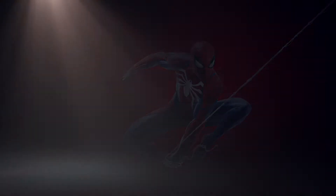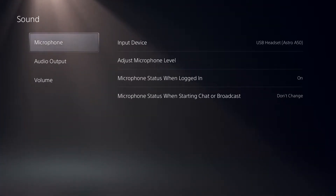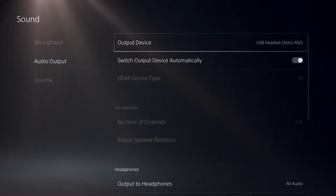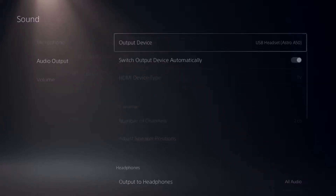On the PlayStation, go to Settings, then go down to Sound. Just double-check that your input device is set to your USB headset — mine's the Astro A50. Then go down to Audio Output and change your audio output to HDMI device, which is your TV.